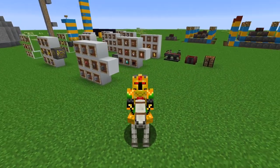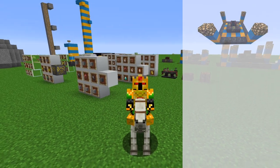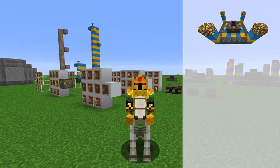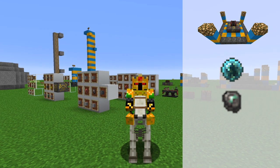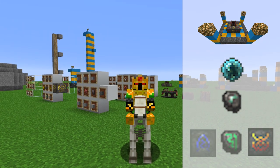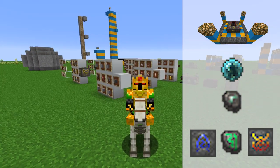Hello loved one and welcome back to another guide for blood magic. Today we'll be going over how to make a tier 3 blood altar, the magician blood orb, imbued slates, the common Tartaric gem, and more sigils and runes! So let's hop right into it.